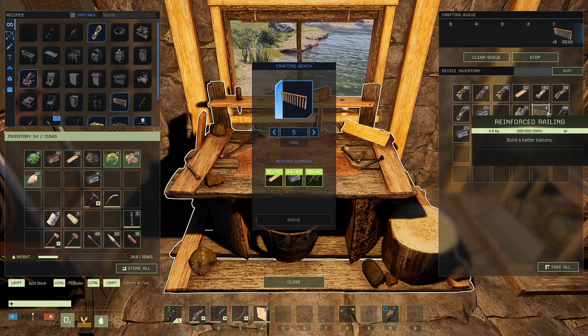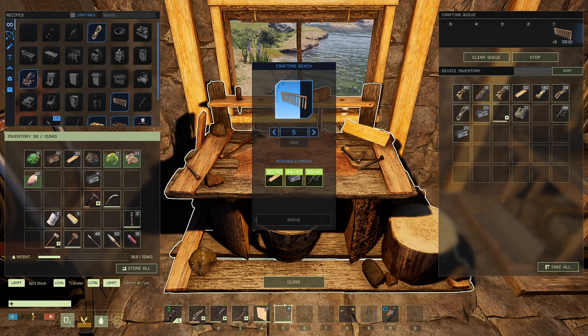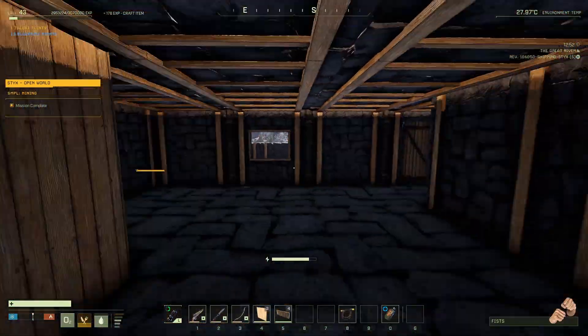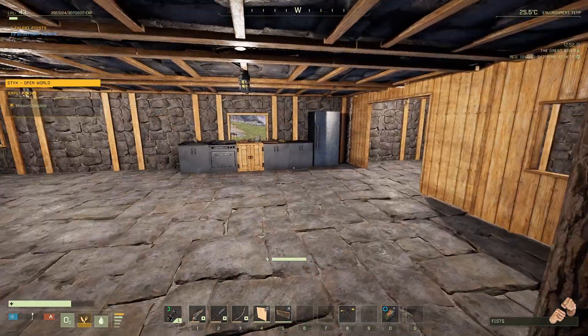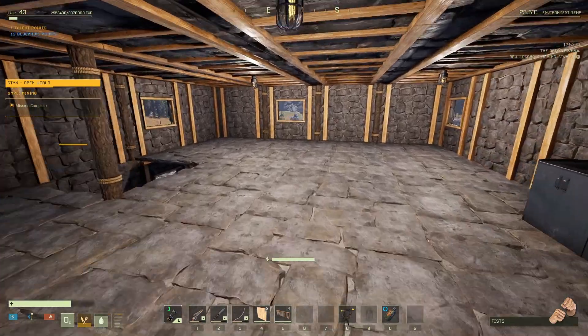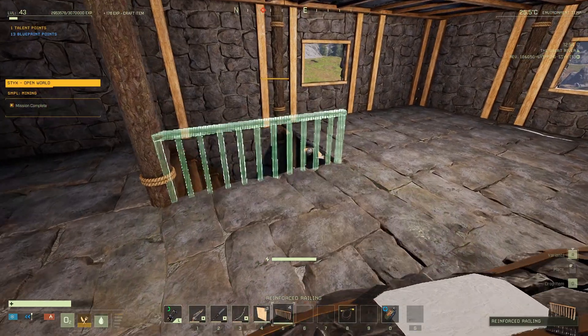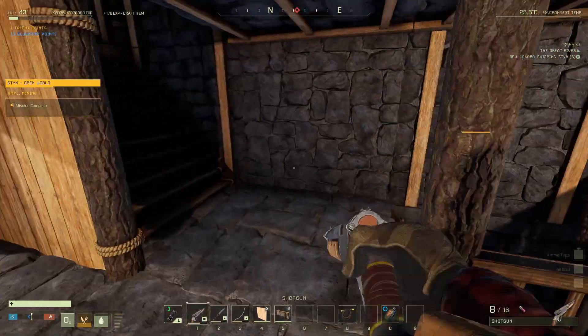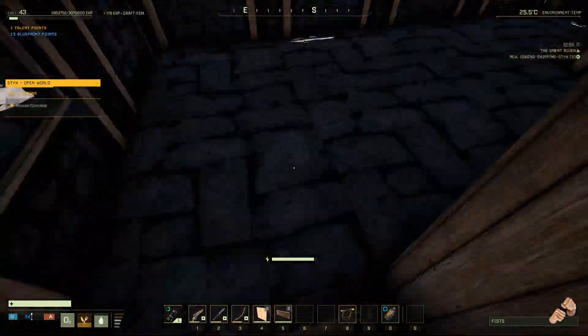There we go — five more. We probably made more than we needed, but I'll use them eventually. Let me show you what I've got going on up here. I've got this little area and I'm going to have a dining area on one side and a dining area on the other side, I think. We're going to need a wood pole for that.